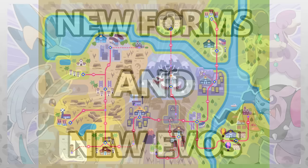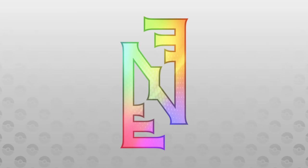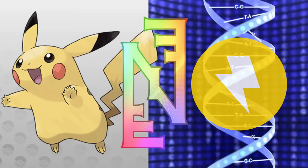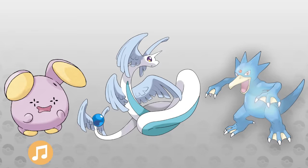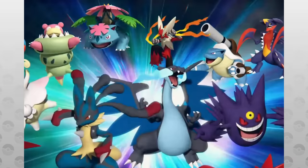In a previous video, I introduced the gimmick of my Fakemon region, Cornera, which is called Nucleotypes. A quick summary is that it alters, or more accurately, completes the part of a Pokemon's DNA that gives them their typing. This results in old Pokemon gaining new typings, new evolutions, and even new forms called Genos forms — think Megas, but permanent. So today, we're going to take a look at some new Genos forms and one new Nucleotype evolution, because there was literally no other video I could put it in that made sense.